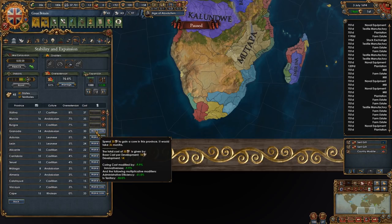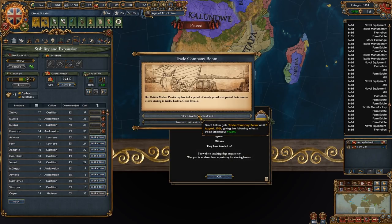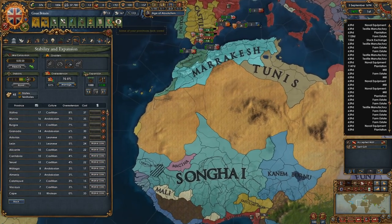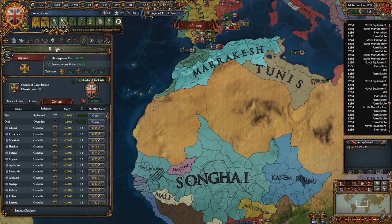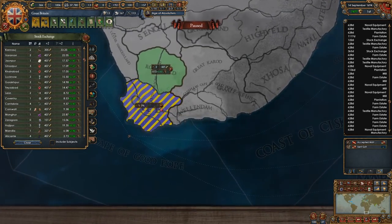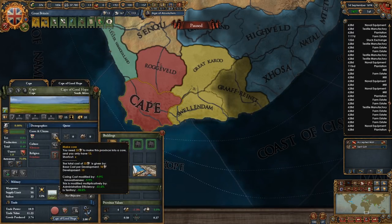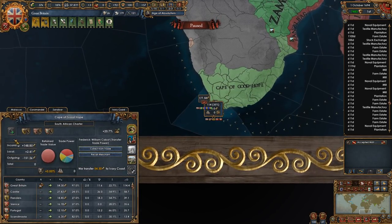Let's go with overextension and do what we can at a time. Stab please. We will build... can I core this? Let's do one of those guys right there.